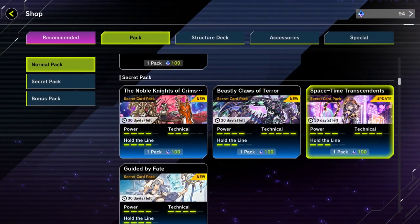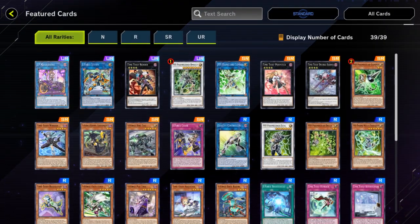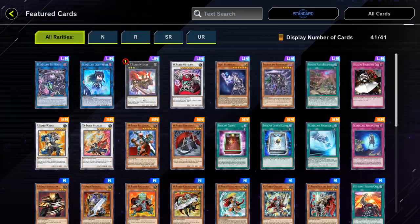If we compare some of the new packs with older ones like Space-Time Transcendence, you can see that URs are quite fewer — there are only 4 URs there compared to the Scareclaw pack, which had 8 URs. That's twice as much, which means this one is twice as expensive. And this isn't even the only example.